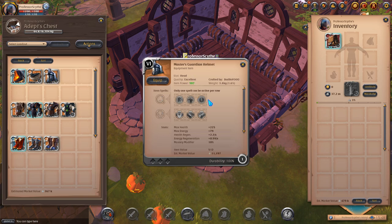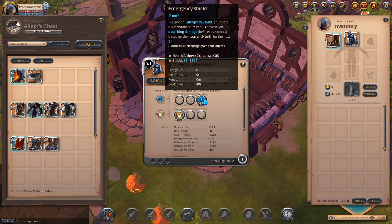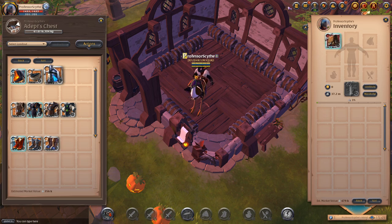The next one is the guardian helmet. You're going to take toughness for extra defense as well as emergency shield. Emergency shield applies to up to five allies, so it can work in small groups. It cleanses all damage over time effects — bleeds, curse stacks — and if you're below 40% health it gives a 714 shield to your health, scaling higher with IP. This is really good for mitigating damage like a blood letter execute or death curse from a one-handed curse staff.